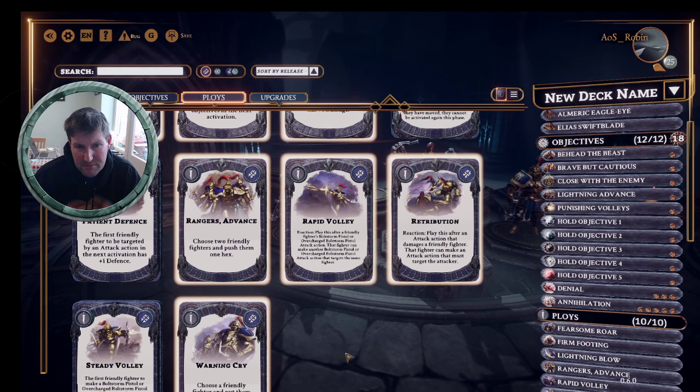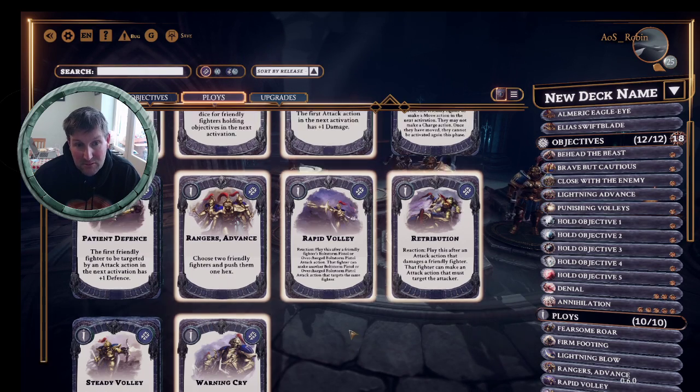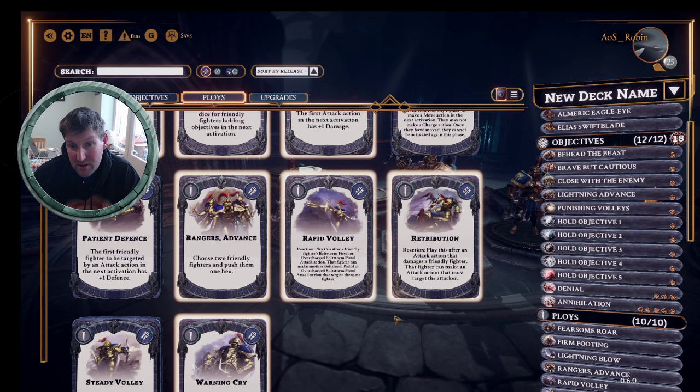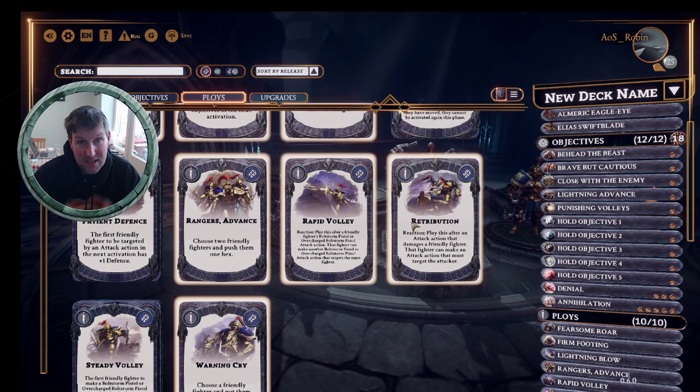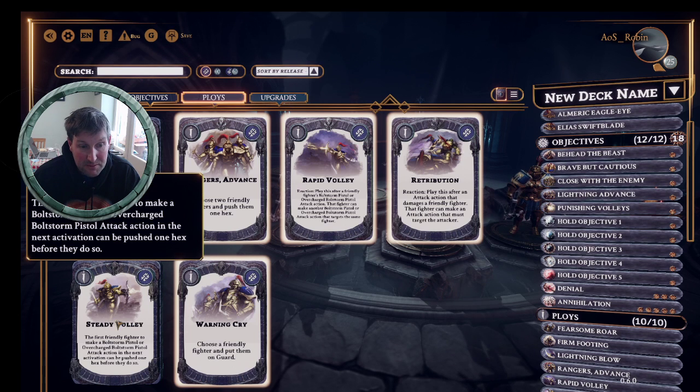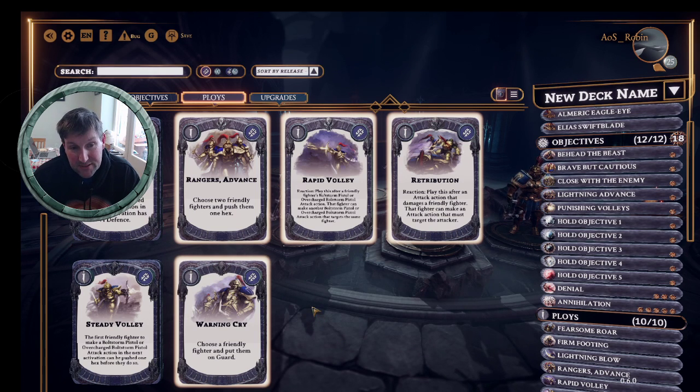'Rapid Volley' - another great card, I think this will be in most decks. You can basically make another attack, which synergizes with the card about making successful boltstorm pistol attack actions and gives you an extra chance. 'Retribution' is also good - extra attacks are everything. If an attack action damages a friendly fighter, that fighter can make an attack action targeting the attacker. As long as you're not dead, which is unlikely early game with four wounds, Retribution is a great card. 'Warning Cry' puts somebody on guard - not as useful here since they already run blocks, but not bad. 'Steady Volley' - the first fighter to make a boltstorm pistol attack can be pushed one hex before they do so, useful for getting on objectives or into opponent's half to inspire.